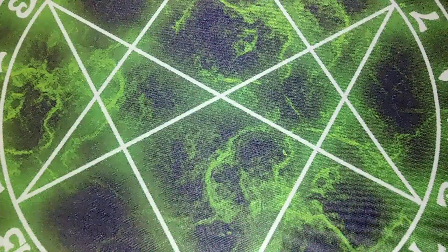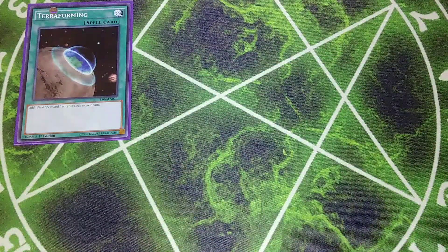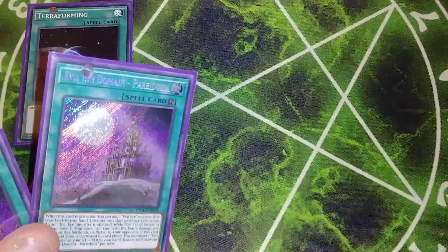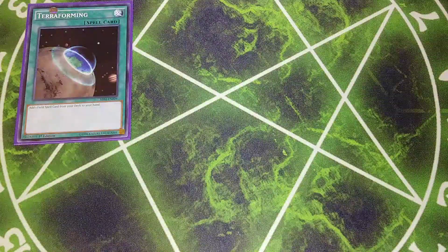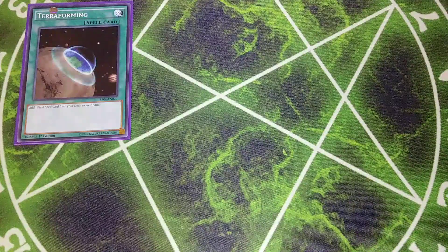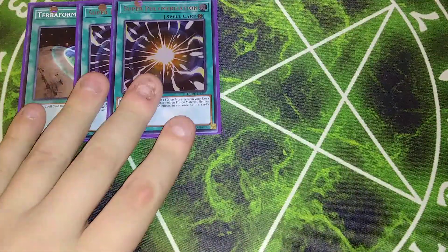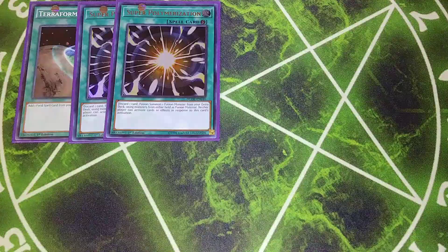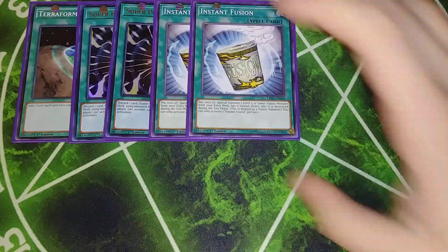That's it for the monsters — only seven monsters in the entire deck, which is kind of crazy. For the rest of the deck, we're playing a single copy of Terraforming. Terraforming lets us add Pareidolia — the Evil Eye Domain field spell — to your hand, because when you activate it you get to add an Evil Eye monster directly from your deck, which kind of bumps us up to around ten monsters effectively. Two copies of Super Polymerization — everything in the deck is dark, so you can make Starving Venom Fusion Dragon really easily, and it helps out the control aspect.